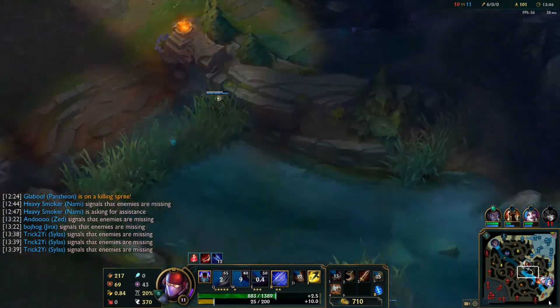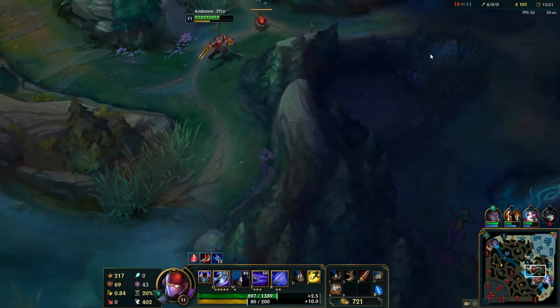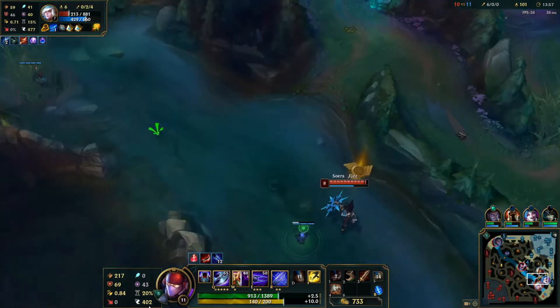Looks like there is a fight in the jungle that I'm going to help my team with. Obviously Nami's dead, but that doesn't have to be a big deal — that can be a small deal, depending on how you play it.